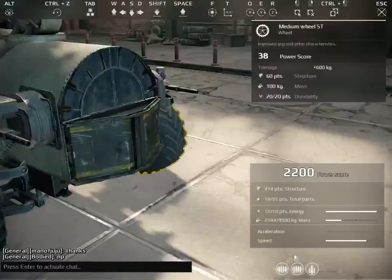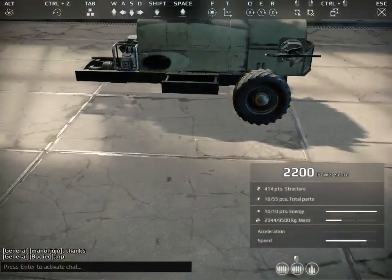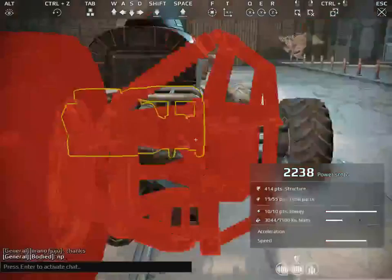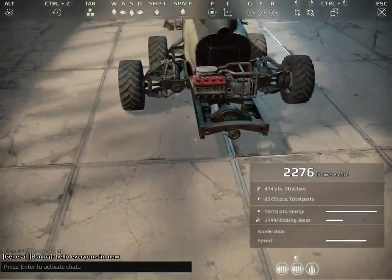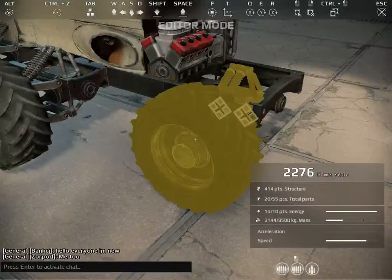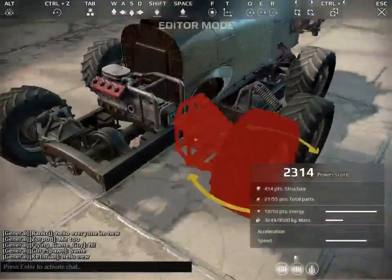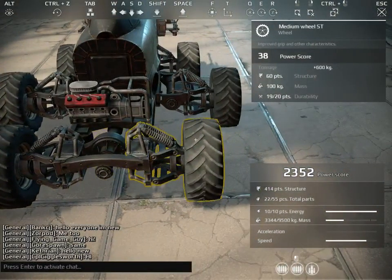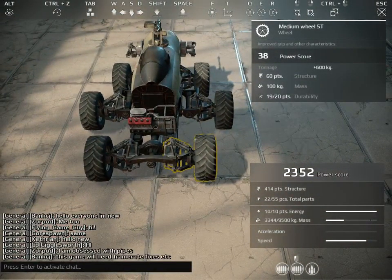I'm gonna move these back - yeah, it's right behind it. Then we'll go with regular medium wheels, put it in the very back. The thing is, your wheels can take damage - that kinda happened to one of my wheels. The durability wore it all the way down. This is a steering wheel in the very back.